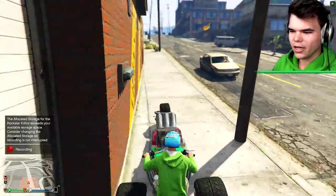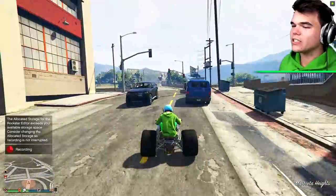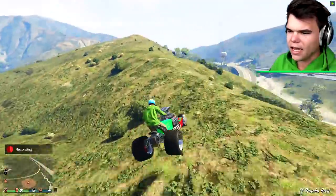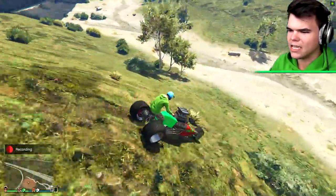How does it do with crashing? That's what I'm wondering about now, because I think that this vehicle is considered a car. Because with a bike in GTA, you actually fly forwards because you don't have a seatbelt. But I'm guessing this thing has some kind of fake seatbelt.